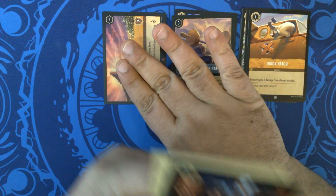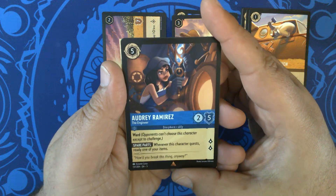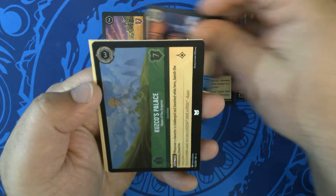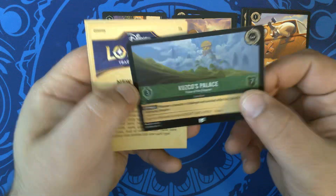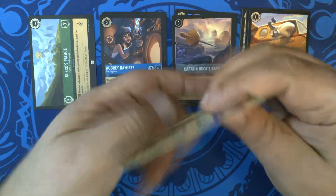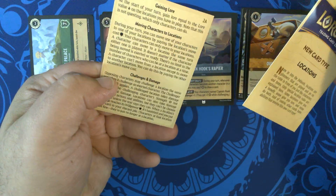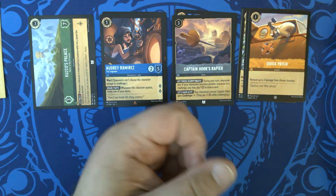From The Lion King, we have Audrey Ramirez, the Engineer — a fun one. Whenever she quests, you get to ready an item. And then we have Kuzco's Palace for our foil. Very nice. There are also two cards in these that explain the new locations, moving damage, and some of the other things.